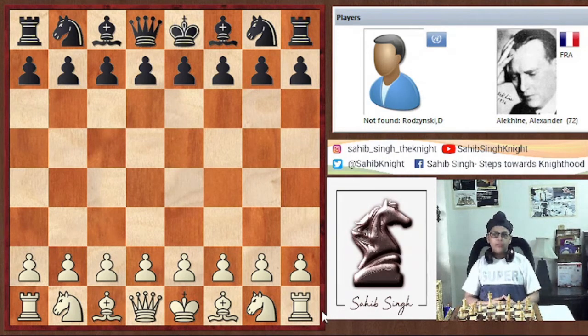Hello everyone, welcome back to my YouTube channel. Please like and subscribe. Today we are going to look into a gameplay between Rodzinski and Alexander Alekhine, the fourth world champion. It was an exhibition match played in 1913. In this game, Alekhine shows that the activity of pieces is very much important. Let's check this game out.